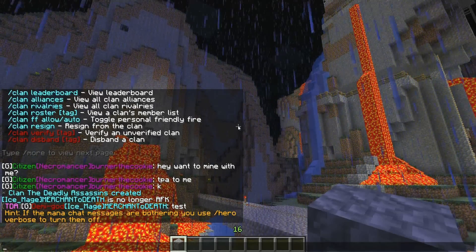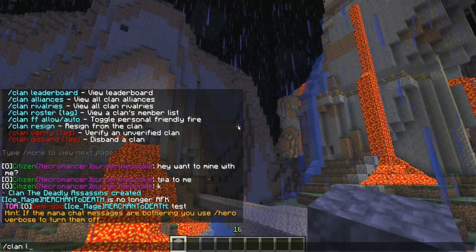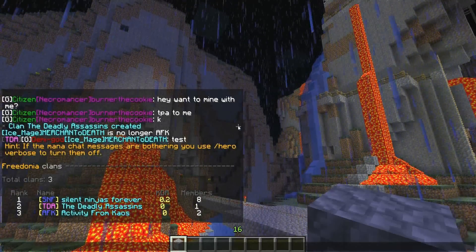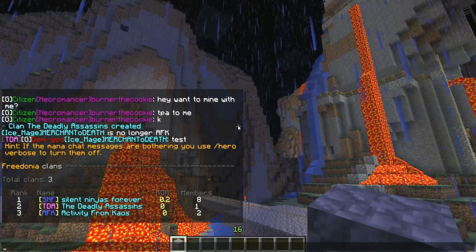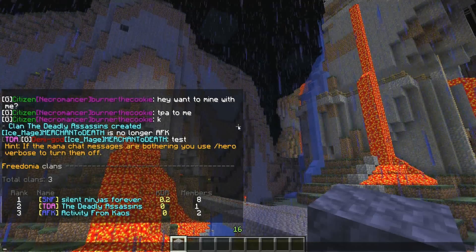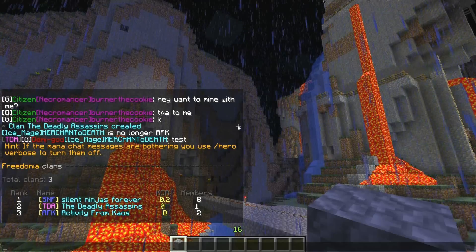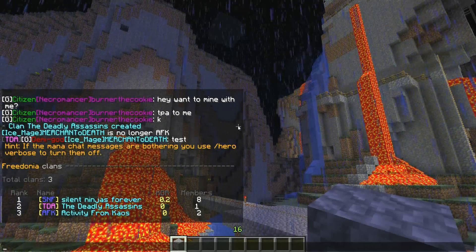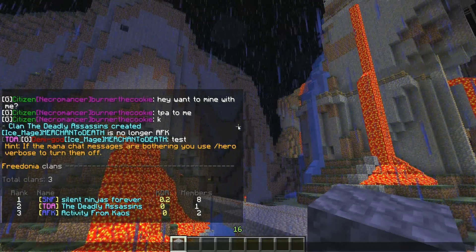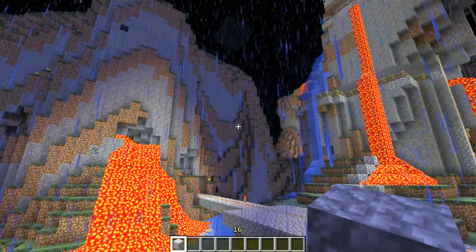I will verify it as a permanent clan and then you'll show up on the clan list here where we have all the verified clans. Mine's automatically verified because I'm an admin. You can see everybody here kind of used blue because that's the default color I put in, but they could have done those in whatever color they like. You guys should keep that in mind when you're creating clans. I hope this video was helpful — thanks a lot for watching.